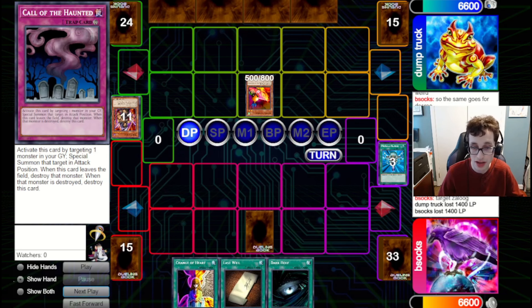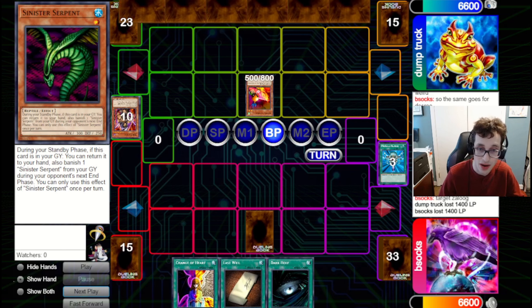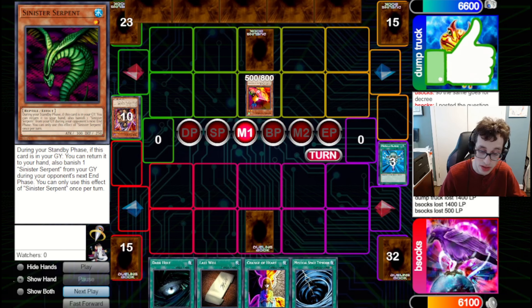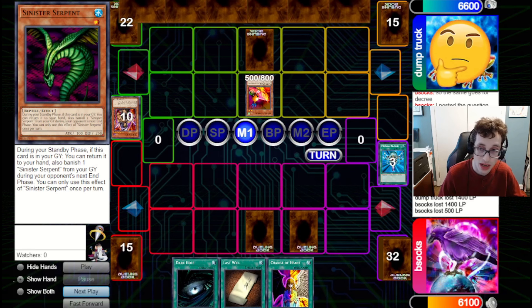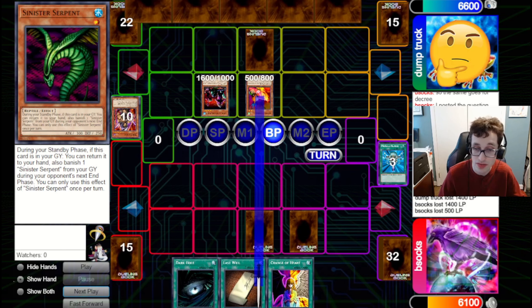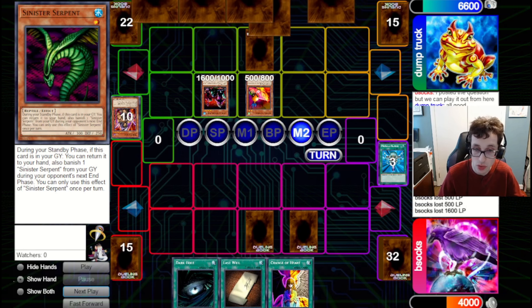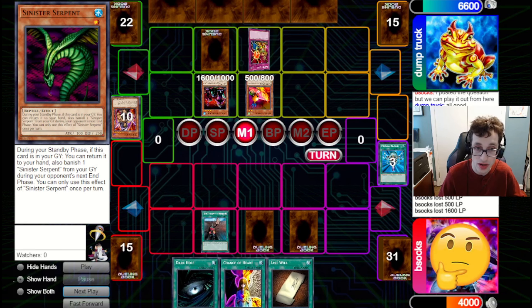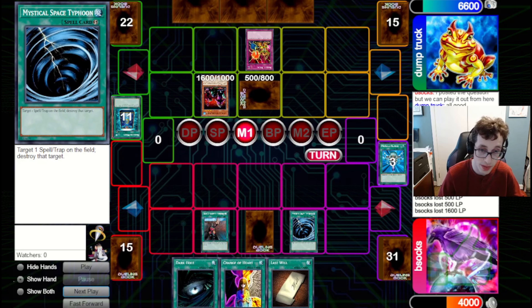We set Call of the Haunted and pass back to them. We can chump block with the Fiber Jar if we really need to, but it's a bit awkward so we just take the 500 for now. They set one and pass back. We draw MST — not really the best. We really need to draw some monsters but we're just not doing it. They summon Tribe Infecting Virus, hit in for 2100, and we just have to take that. We've got Dark Hole here to clear the board on the following turn, which is nice. We fire Forceful Sentry to see what we're dealing with — they've got Raigeki Break, so they'll pitch Serpent to prevent it from being shuffled back. Luckily they target the MST, so we'll be able to target their other back row. They've got Book of Moon and flip the Sasuke down.